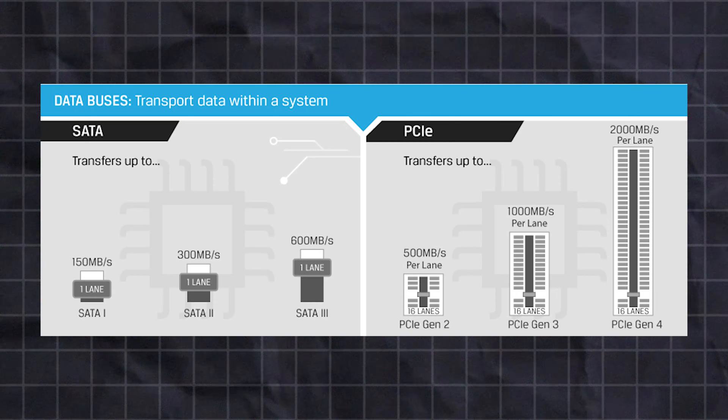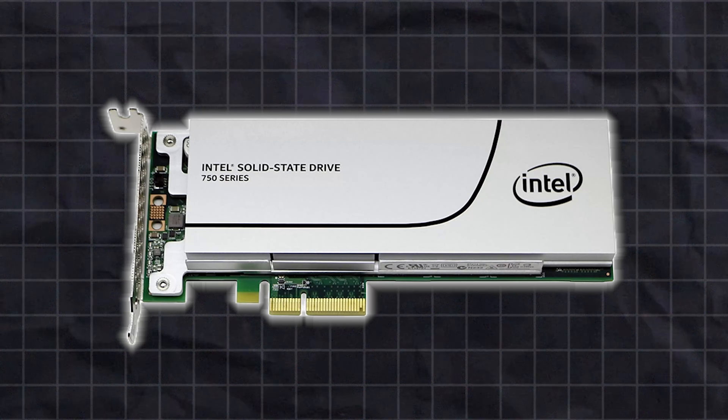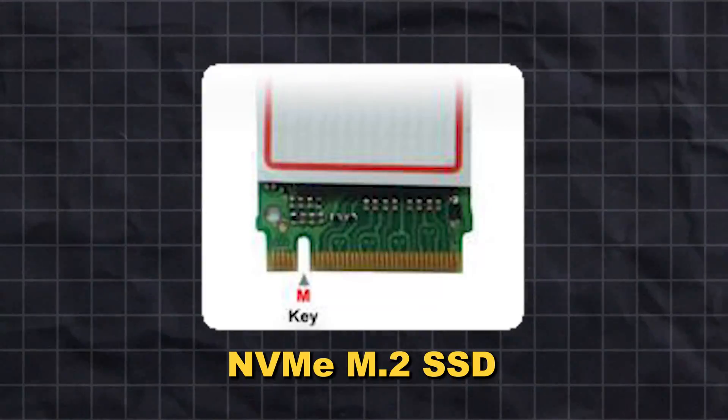SATA and PCIe interfaces are the physical connections that transmit data from memory storage to the computer. The SATA interface was launched in 2003 and was originally designed for hard drives, but when SSDs came on the market they adopted the same interface so users could easily upgrade. PCIe is a much newer storage interface that features a smaller physical footprint, and its real advantage over SATA is the ability to transmit data on up to four lanes simultaneously, where SATA only uses one.